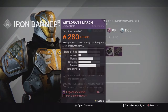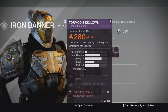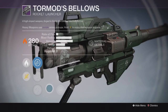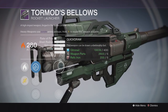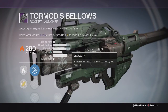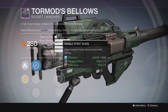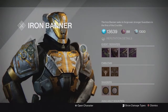Then we have the Rank 5 weapon, which is the Tormod's Bellows Rocket Launcher. This one comes with Tracking and Tripod, but nothing really special down the middle. If you're looking for a good Rocket Launcher, I'd suggest trying to get one as a drop because this one doesn't have Grenade and Horseshoes. If it did have Grenade and Horseshoes, it would be a really good Rocket Launcher since the base stats on Blast Radius and Velocity are solid. Ideally you'd want Grenade and Horseshoes, Tripod, and something like Javelin down the middle to boost Velocity even more — that would be really solid as a PvP Rocket Launcher.